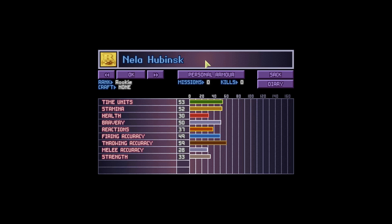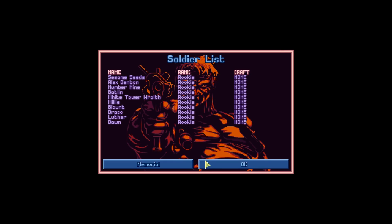Time to name the new soldiers. We shall have White Tower Wraith — hopefully you will do well this time! We'll have Millie, and we shall have Blount. Three more to name — we shall have Draco, and we shall have Luthor. Why not? And finally, one more person. It's always the last one that's the most tricky. We shall have... Dawn! Two people from Lands of Lore 2, but technically that could also be Lands of Lore 3. Marvellous — we are ready to go!